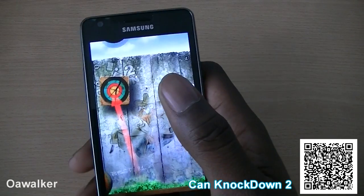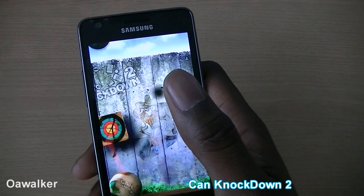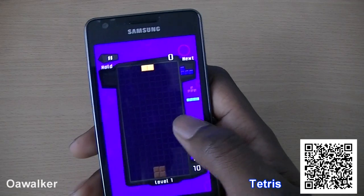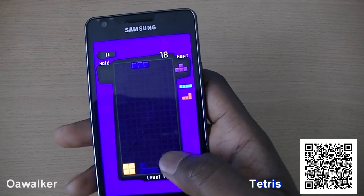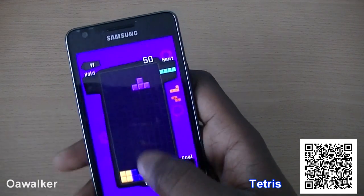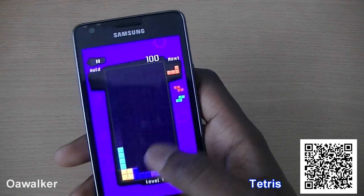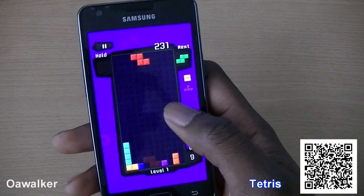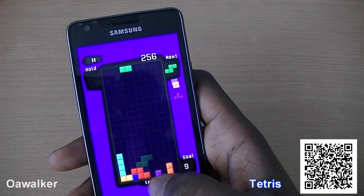I did pick this up in the 10p sale they were having, but this is a paid application. The next application we're taking a look at is Tetris. You have blocks and you have to align them up in a row — once you get them in a row, they break away and you get points. Let me show you a quick example: if you get them in a row it breaks away.